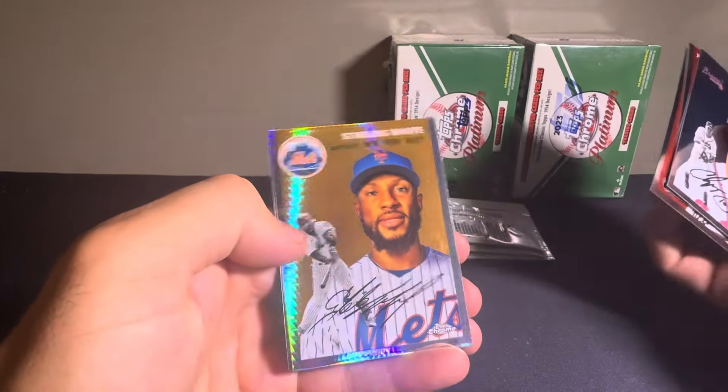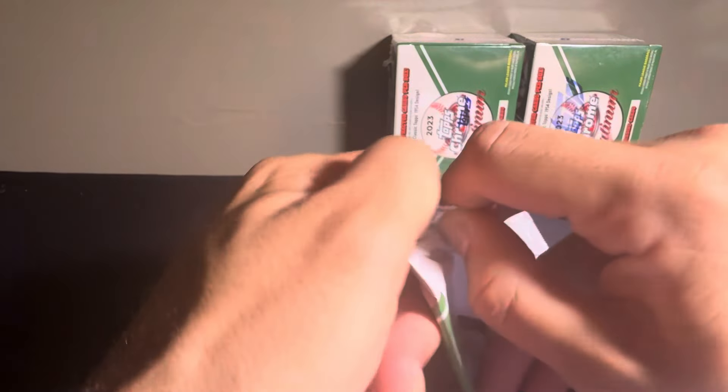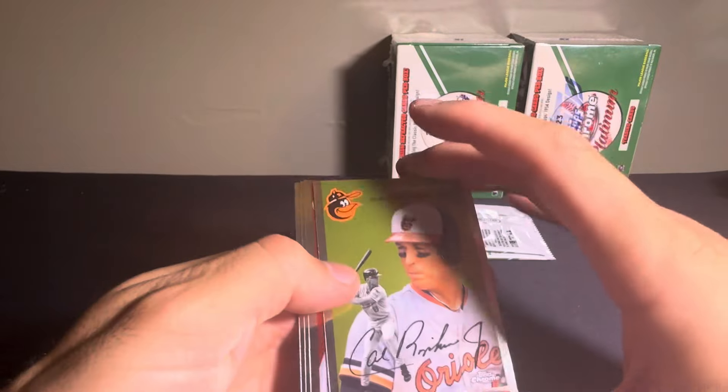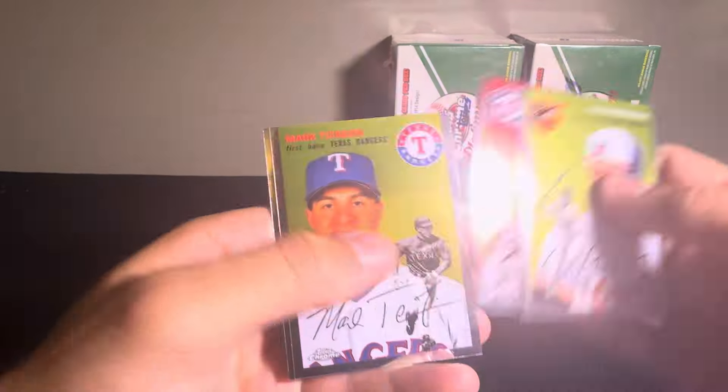Next pack up, got a Chipper Jones, Xavier Curry, Mason Miller. The Prism Refractor is going to be of Starling Marte, and Tristan McKenzie. Got Cal Ripken Jr., Evan Lee, Mark Teixeira, and O'Neill Cruz.